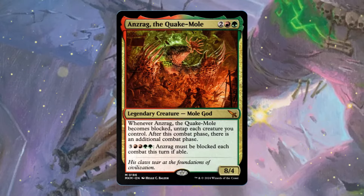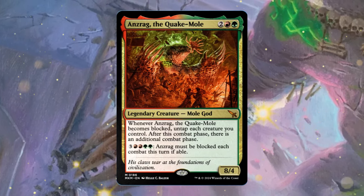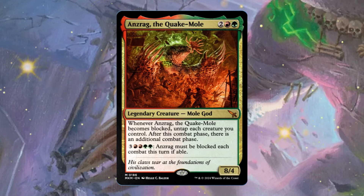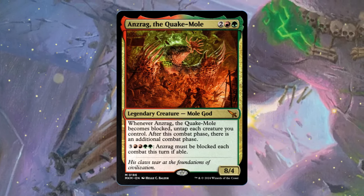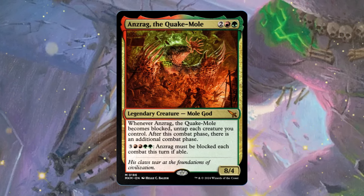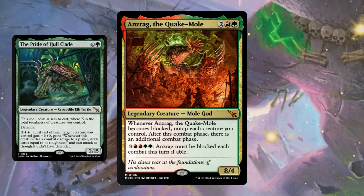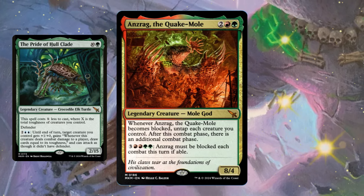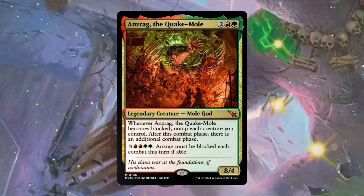What's going on YouTube? This is Devon, coming back at you with another video today on PubstompMTG. In this video, I wanted to focus on the Mole God. I'm going to be calling it the Mole God throughout the rest of the video, but it is Anzrag, the Quake Mole. I don't know what's with Ravnica having crazy creature types — there was that crocodile turtle elk we discussed previously, and now we have a Mole God. It just feels like we're back in Ikoria with all these strange creature types.